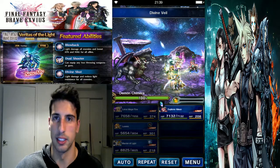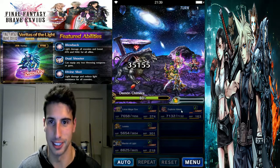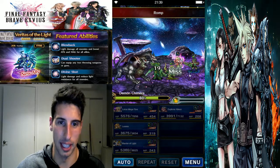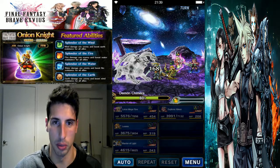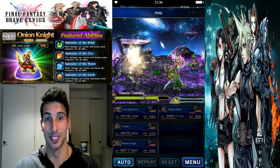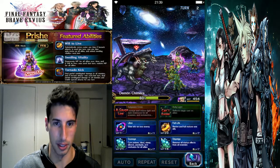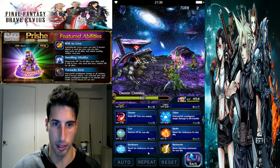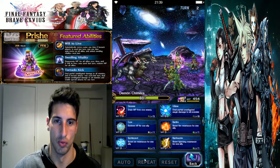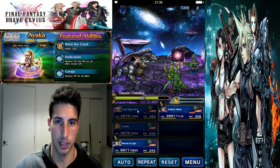Divine Veil basically makes sure we're not going to take any magic damage from all those elements. You can see she's really powerful. He's going to poison us but we should be able to survive that no problem — Warrior of Light just jumps in front of everything. He's not taking any light damage because of the Ring of Lucii. We're going to dual cast now — casting Isunaga and then Curaja just to make sure everybody's up and running.